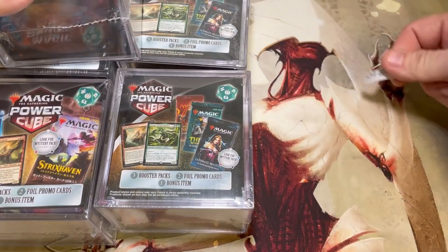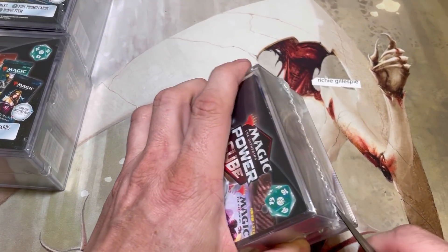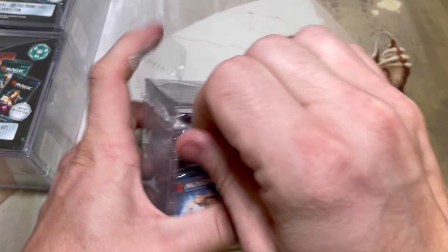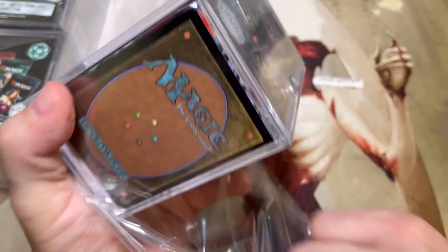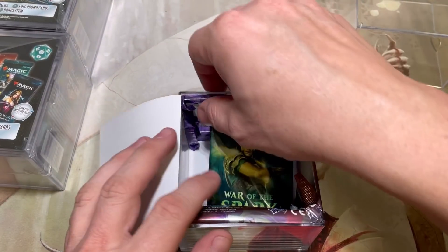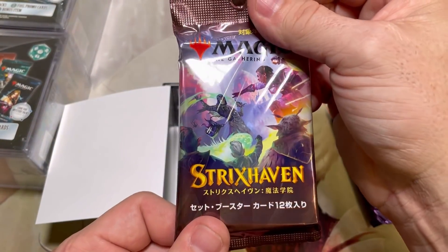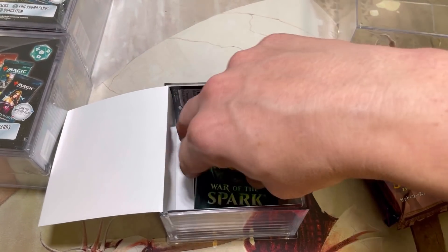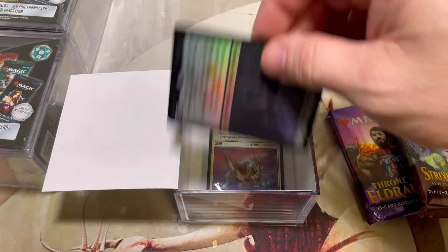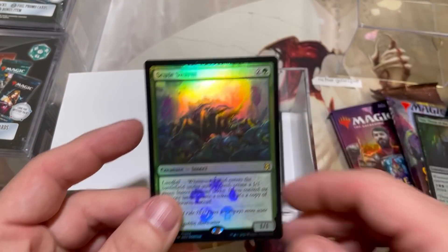First up will be Richie. Is this going to be a big oof, or will one of us get lucky and get one of the better packs? Looks like we have a Throne of Eldraine pack, a Japanese Strixhaven set booster, and War of the Spark. Not a terrible assortment. For promos we have a Vito and a Scoot Swarm - those could have been worse.